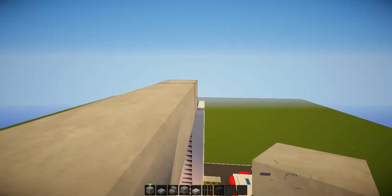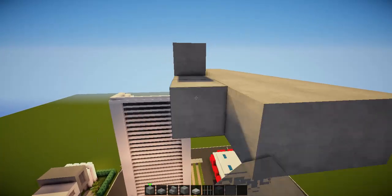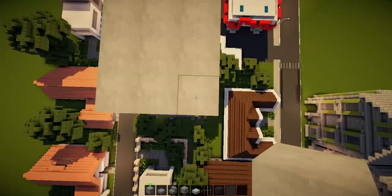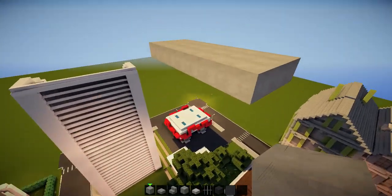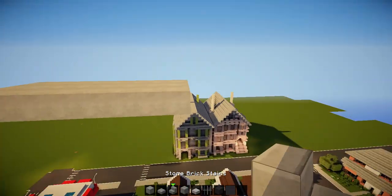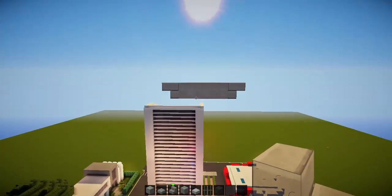Eight by three basically, so we'll do it out by another one and another one on the other side. So that's eight by three — eight that way, three across this way. Which is pretty simple, pretty easy to do. Now onto the sides here to mark some stuff out. You can place two upside-down stairs, like so, facing outwards.